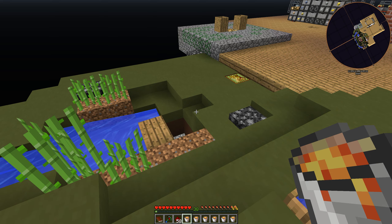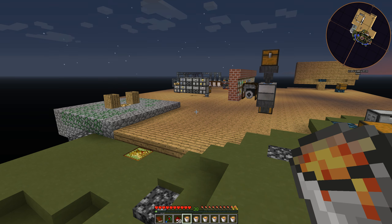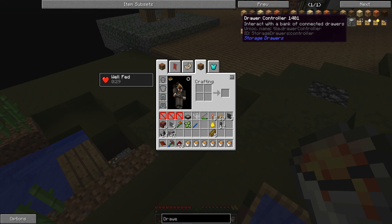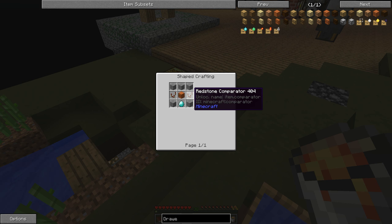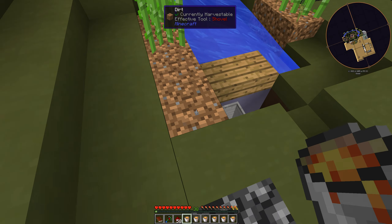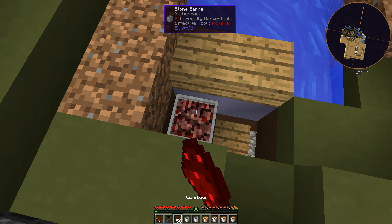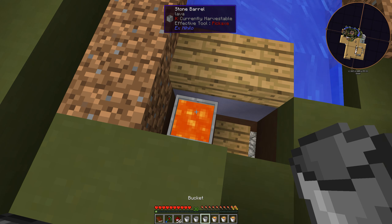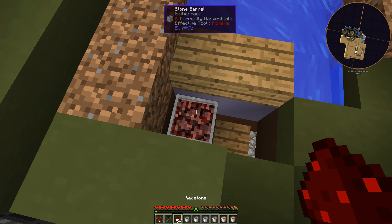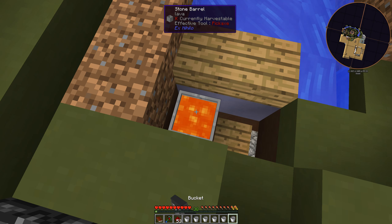What am I going to do with a nice hot cup of lava? Well, as it turns out, I'm still working on the factory, and I need to make a compressed drawer controller. The compressed drawer controller happens to require some redstone comparators. Redstone comparators require nether quartz, so I did have to grab some lava and some of my precious redstone, and I am basically making up some netherrack here so that I can get my nether quartz.